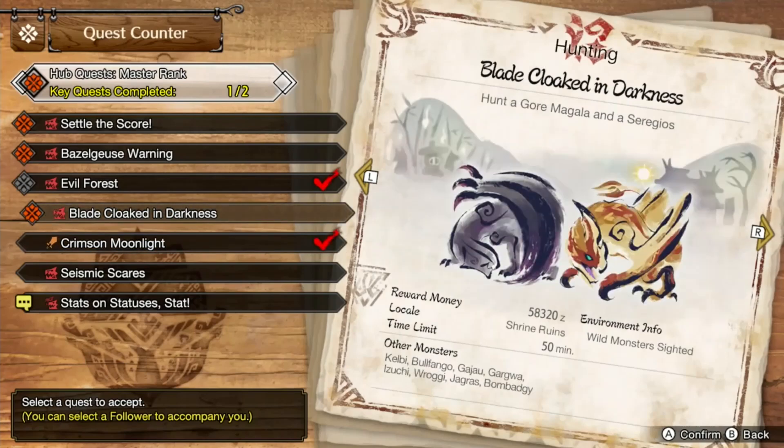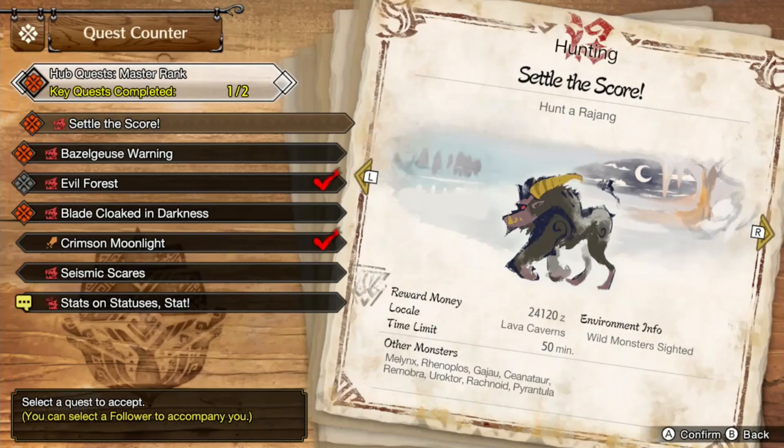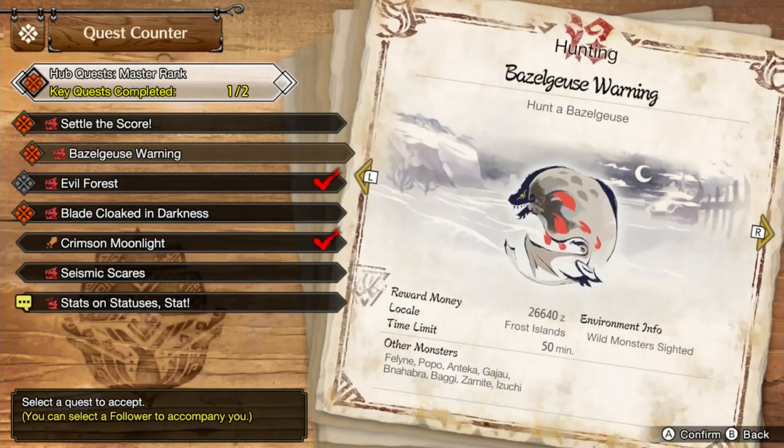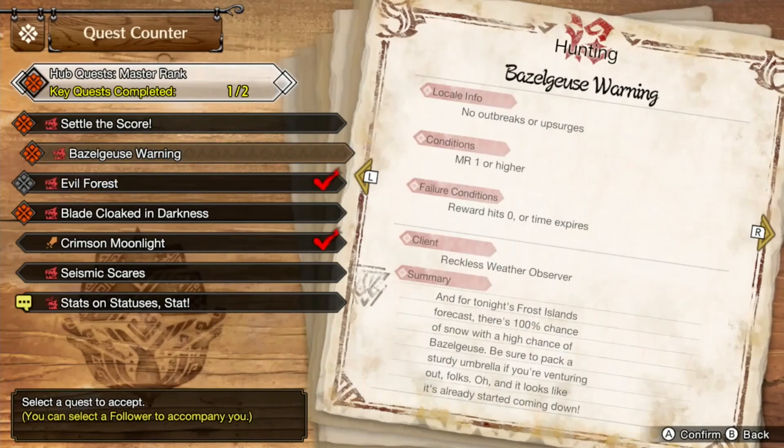That's going to take a day, and I'm not feeling in the best mood to be doing side quests right now. So you know what, let's go hunt down a Bazelgeuse. I already looked this up - it's pronounced 'Bazelgeuse.' That's how I say it; I'm not entirely sure if my memory is right. So let's go ahead and hunt down another Bazelgeuse. The client's quest is the Reckless Weather Observer.